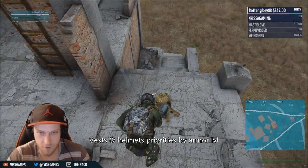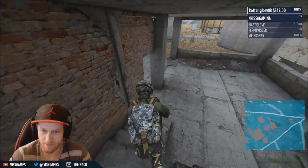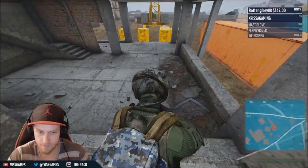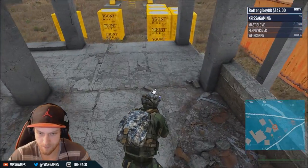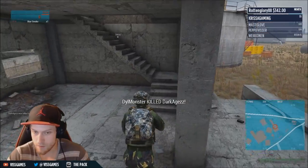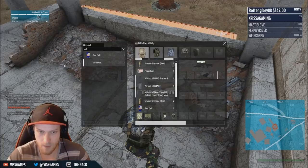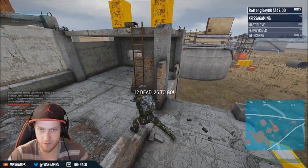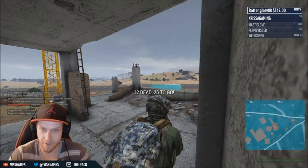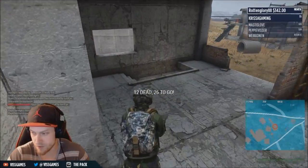If you don't know the level of the vest you picked up, open your inventory, hover over the equipped vest, and it will tell you the armor level. The same goes for helmets — you should also look for a tier four or tier five helmet. The Defender helmets, like the gray one I'm wearing in the video, are tier fives — there's also a tan one. The Enhanced Combat Helmets are tier fours and are also very good. Definitely get either a tier four or tier five helmet.